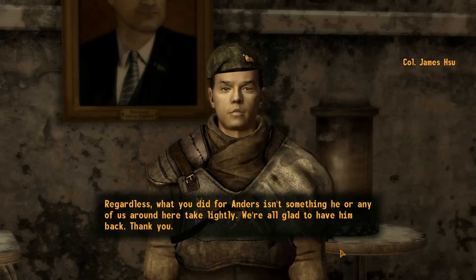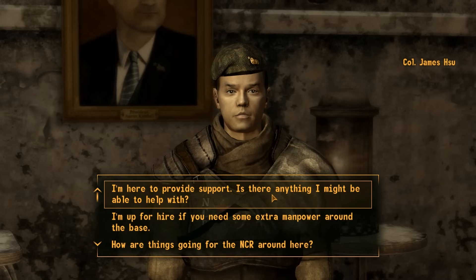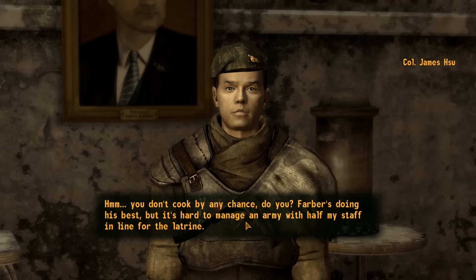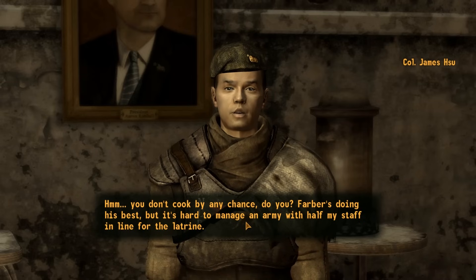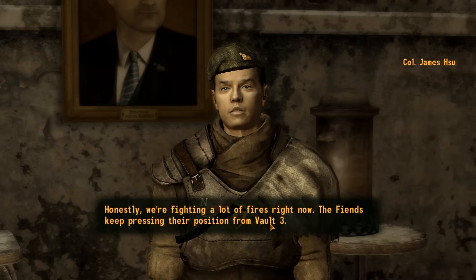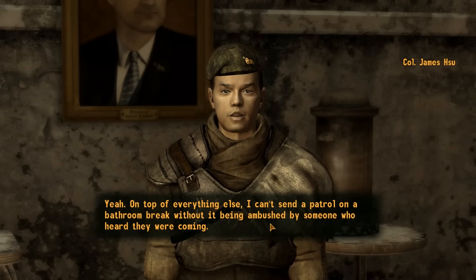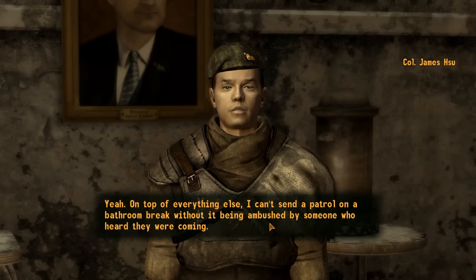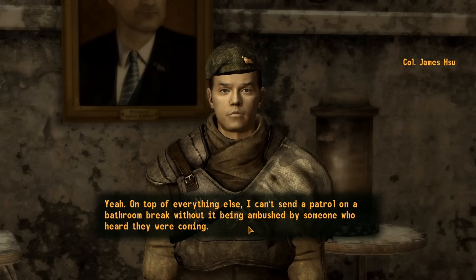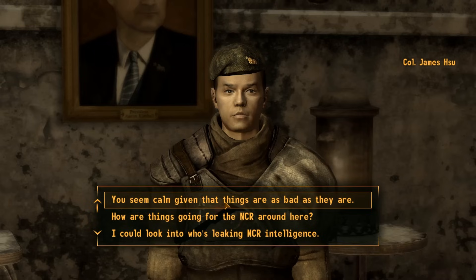So anyways, in the NCR safehouse that we're going to, there is also salvaged armor in there. It is pretty good armor — it is just like power armor, but I think it's a little bit weaker because you don't need the power armor skill, or the power suit training.